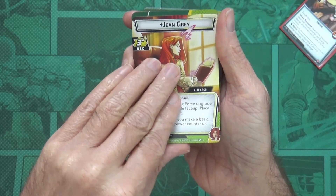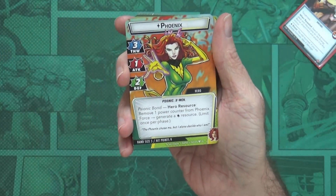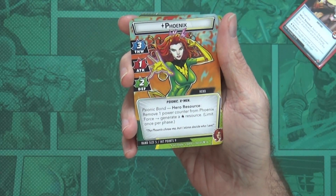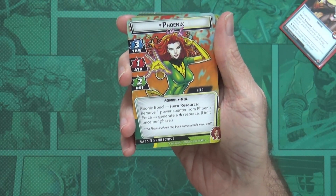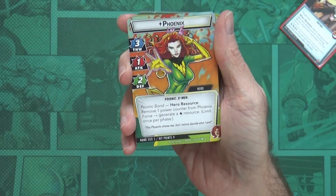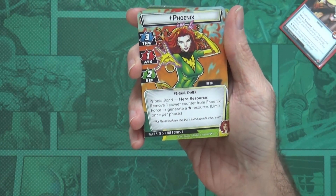Then we have the Phoenix hero form: three thwart, one attack — not much attack. I'm assuming that's when she becomes out-of-control Phoenix. It makes sense as a Justice hero to have a lot of thwart. She also has two defense and a Sonic Bond hero resource.